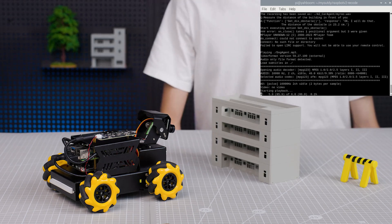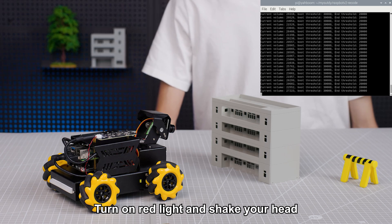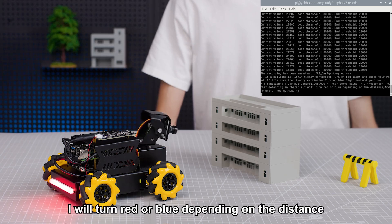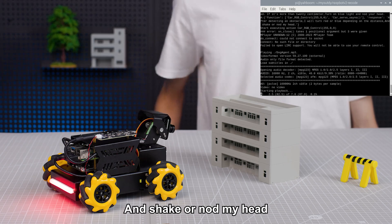Hi, Yabo! I am here. If a building is within 20 cm, turn on red light and shake your head. If it's more than 20 cm, turn on blue light and nod your head. After detecting an obstacle, I will turn red or blue depending on the distance and shake or nod my head.